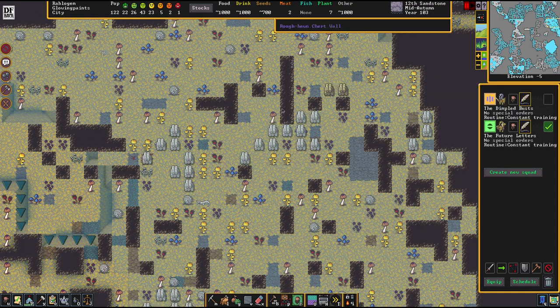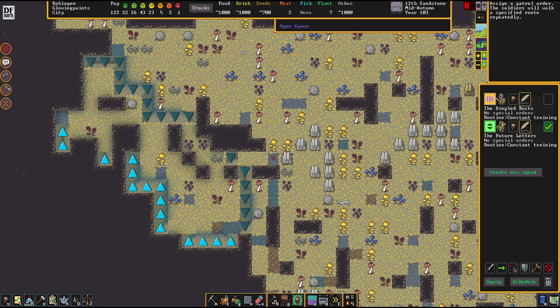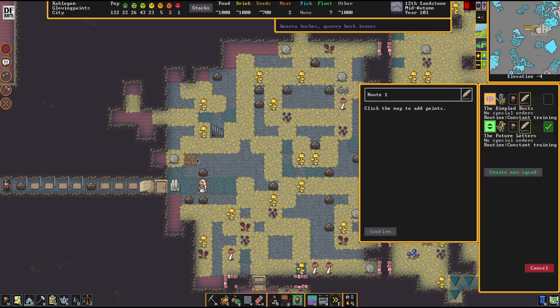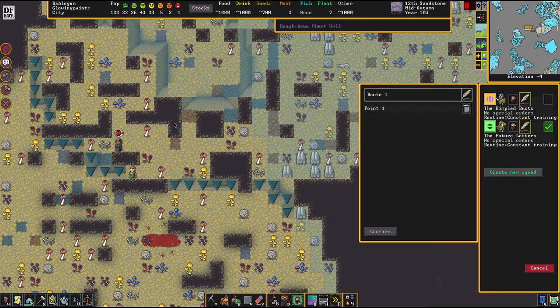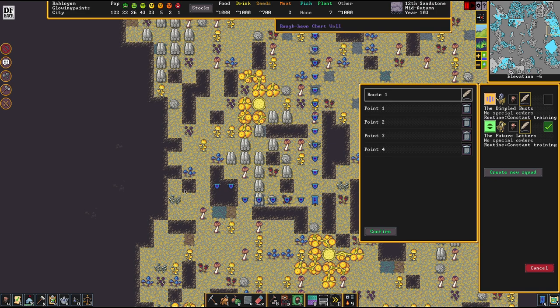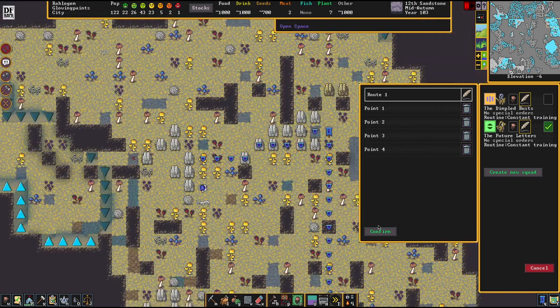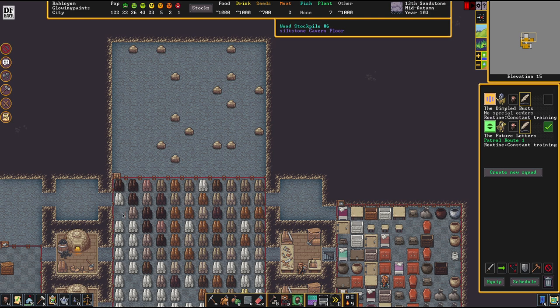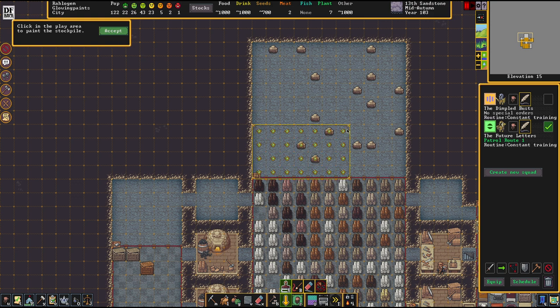I'm going to show you how. We're selecting the future letters and setting up the patrol order so they're patrolling between map points. I'm adding 0.1, 0.2, 0.3, 0.4 - and as you see, the game is automatically connecting the dots. We're letting these dudes patrol a while here while all the wood is getting transported. This is now a saved route and we can reuse it as often as we want.